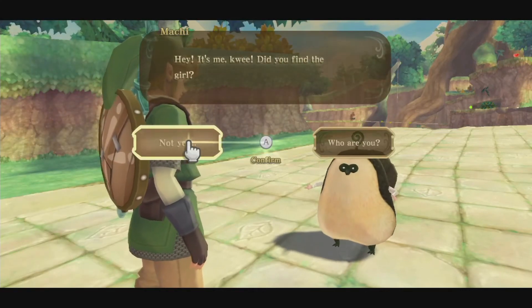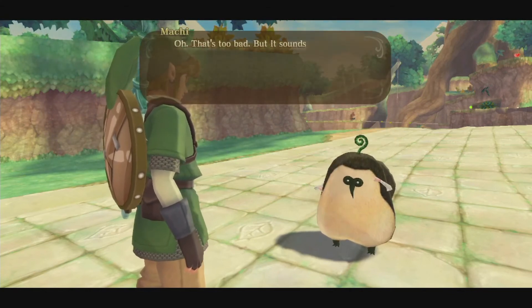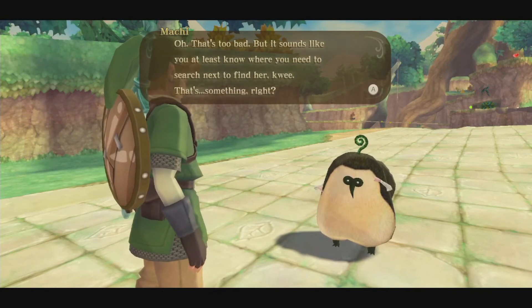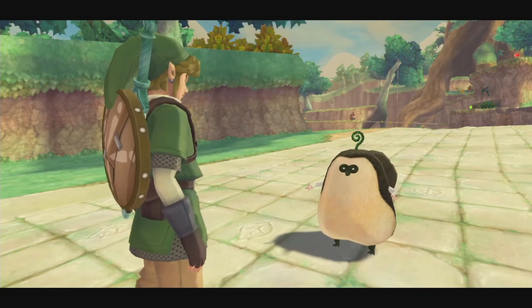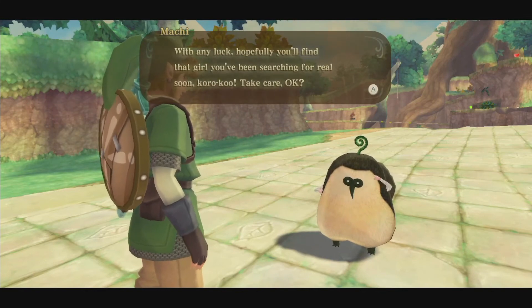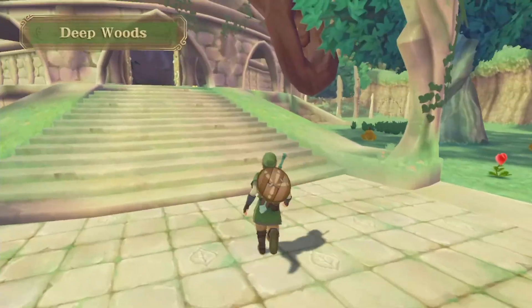And see, this is what I mean by we're gonna warp out. A Kikwi says: 'Hey, it's me. Did you find the girl?' 'Not yet.' 'That's too bad, but it sounds like you at least know where you need to find her — that's something, right? I'm so glad I've finally been reunited with all my Kikwi friends. It's all thanks to you. Hopefully you'll find that girl you've been searching for real soon. Take care, okay?' Yep, I will try my best.